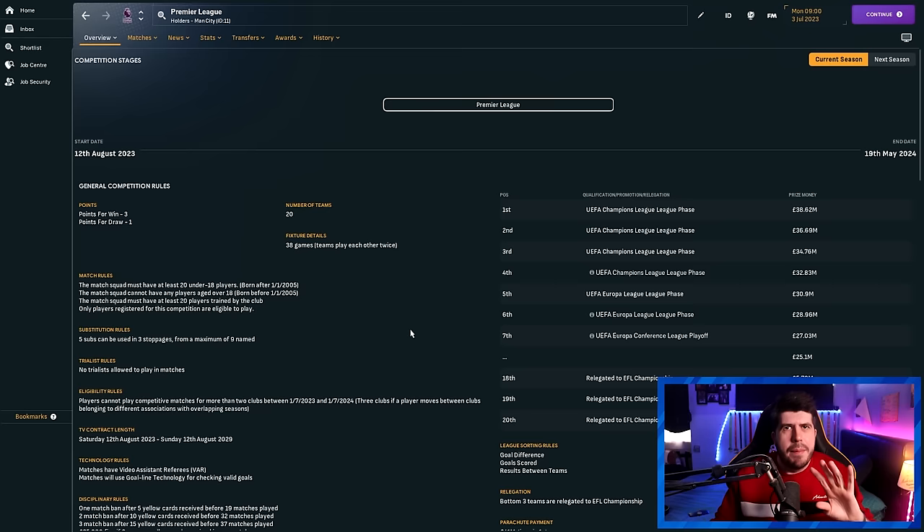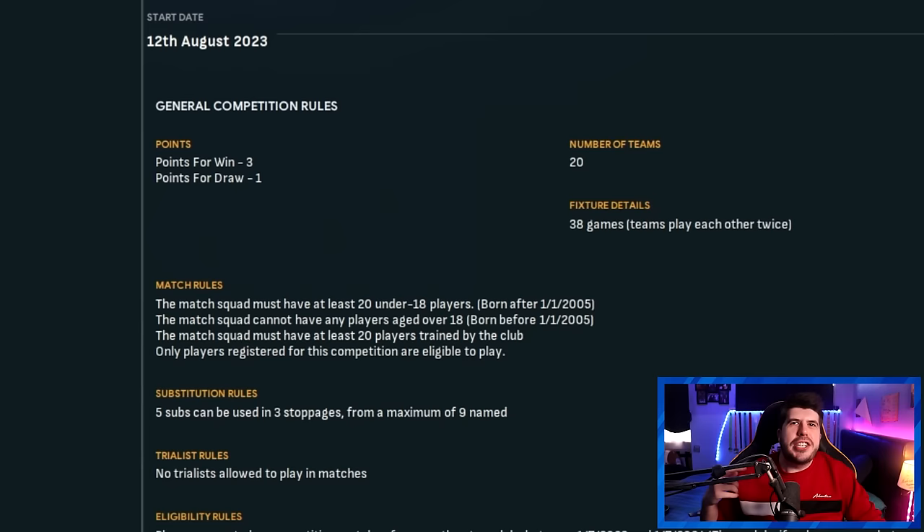These are just the rules for the Premier League. I have all six steps of the English Football League available in the game set up with the same rules package, varying slightly but all sharing the same main goal — chaos. The matchday squad must have at least 20 players under the age of 18, born after the 1st of January 2005, and the squad cannot have any players born before that date. The default cutoff is actually mid-season, which makes it even more chaotic.